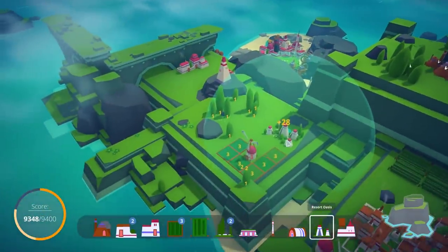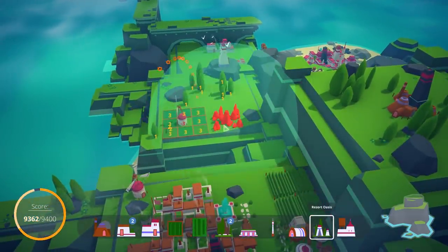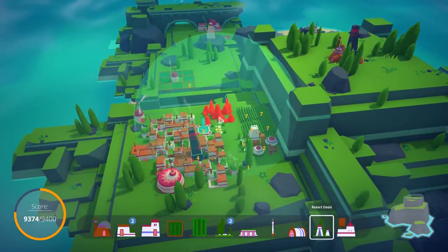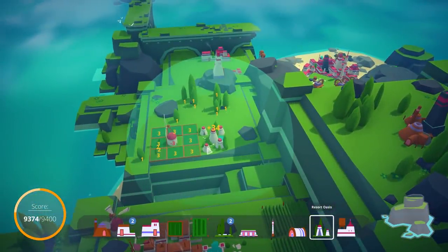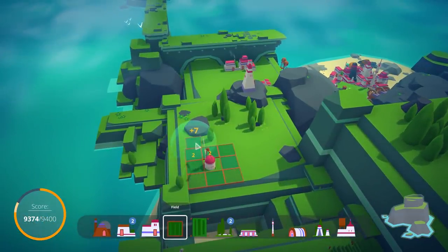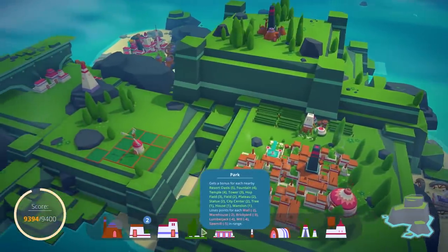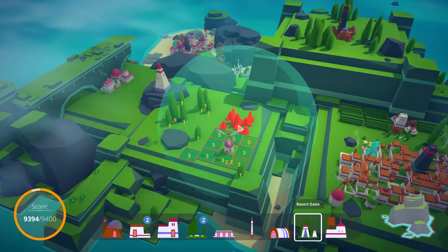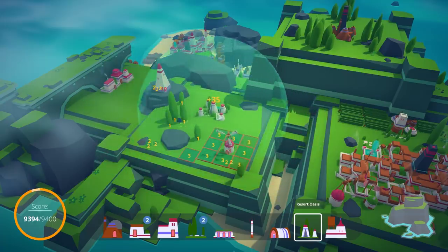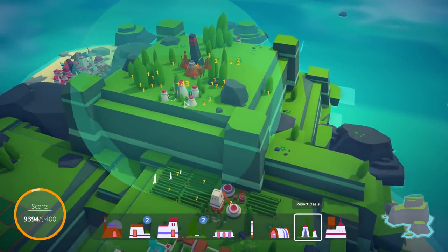I actually have a pretty good spot for a resort oasis. Let's place these fields first — people who go to the resort kind of like enjoy farms for some reason. They hate being near the city, which I guess kind of makes sense. This is actually a really good resort up here, but I think this is a little bit more of a reliable resort maybe. So here is like a 35 oasis, here is a 44 one over here, 45, 44 right there.